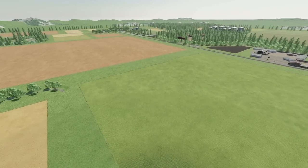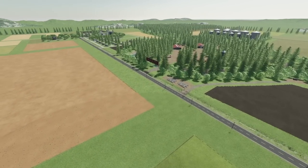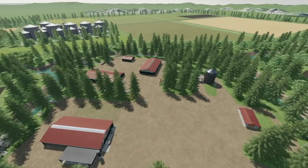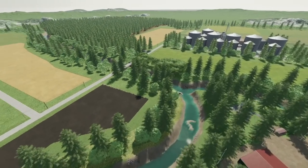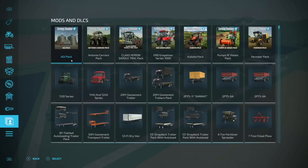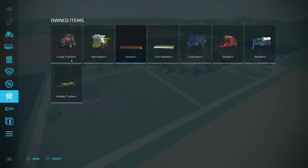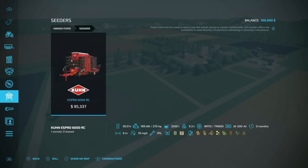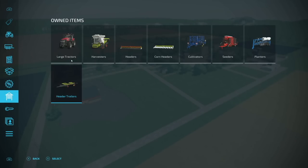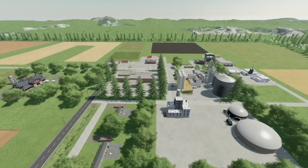I really like this map — big old squared-off fields. Your farm area is right in the middle and we've got silos all around. In new farmer mode you get a Case Magnum, a Claas Lexion, a header and corn head for it, a big cultivator, direct drill, planter, and a couple of header trailers. Slot count is 986 for console players.